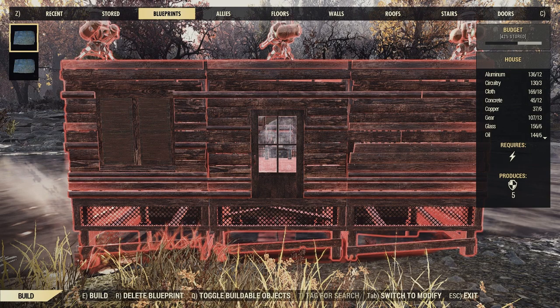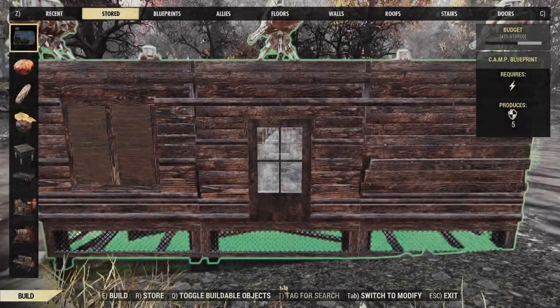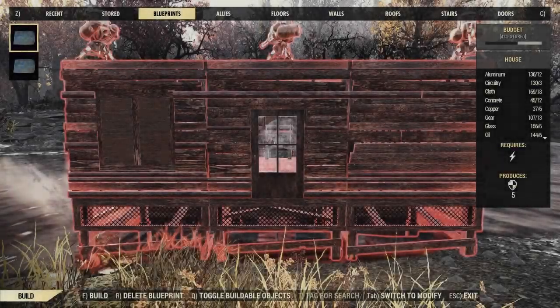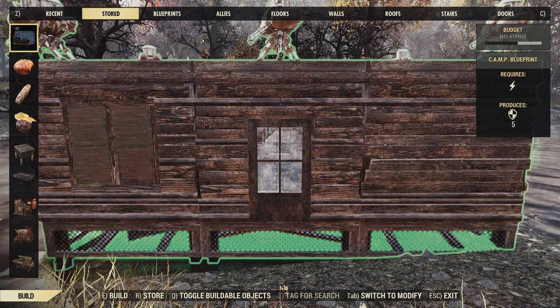What you need to understand is that when you're on the Blueprints tab, you will be building a new copy of whatever you've blueprinted. So when you move your camp, make sure you're on the Start tab — that way you can utilize the blueprint from all the things you already stored and just place it down without spending resources. You can see it's the same house, but on the Blueprints tab it shows material requirements like aluminum and circuitry, whereas on the Start tab you don't need any of that. If you're a beginner, pay attention to this — if you keep crafting new copies of everything, you'll burn through all your junk quickly, and it's a costly mistake a lot of players have made.